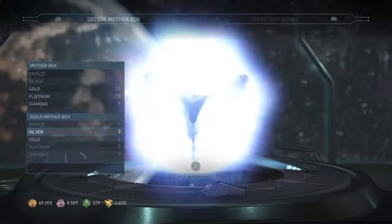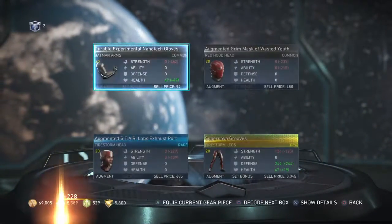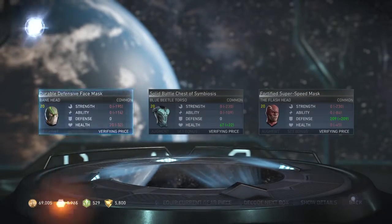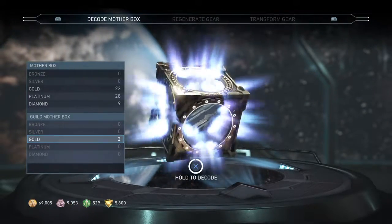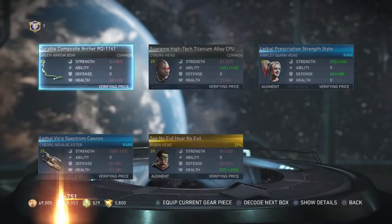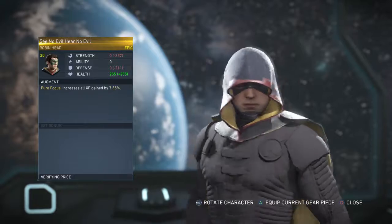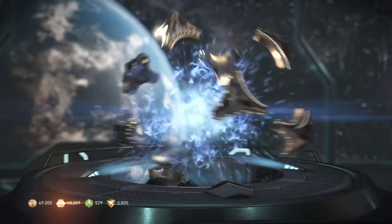Let's open three guild boxes real quick. Let's check these Firestorm legs - Nuclear Man style - not that big a deal. Didn't get anything great from those. Let's do those two gold ones. Nothing really, just got a Robin head. I do a little bit of Robin, not that much. We got a lot from that haul though overall.